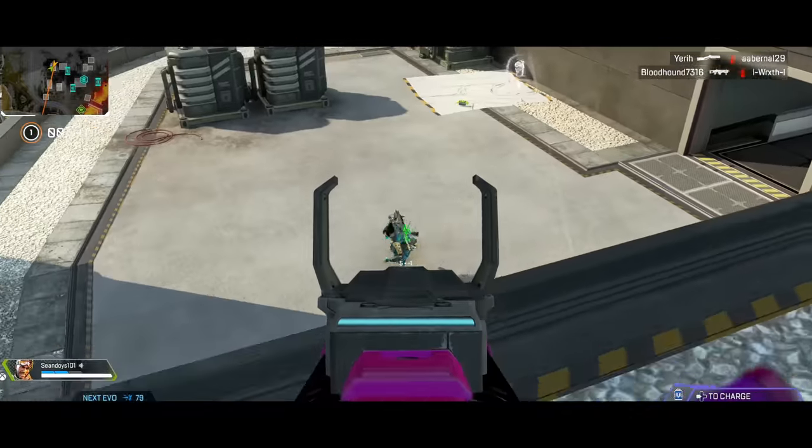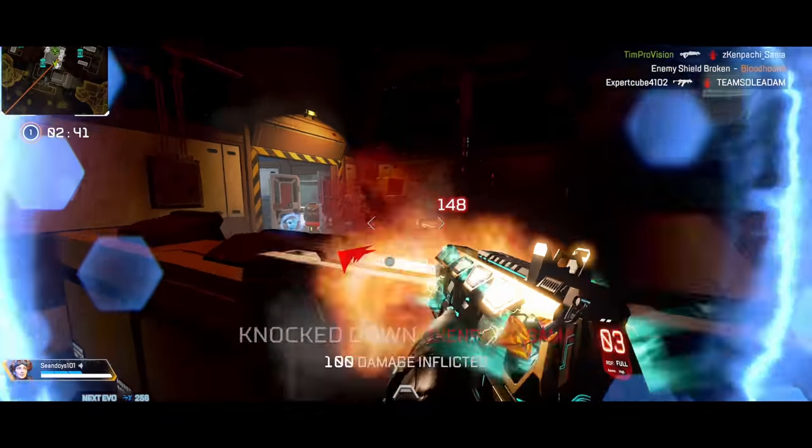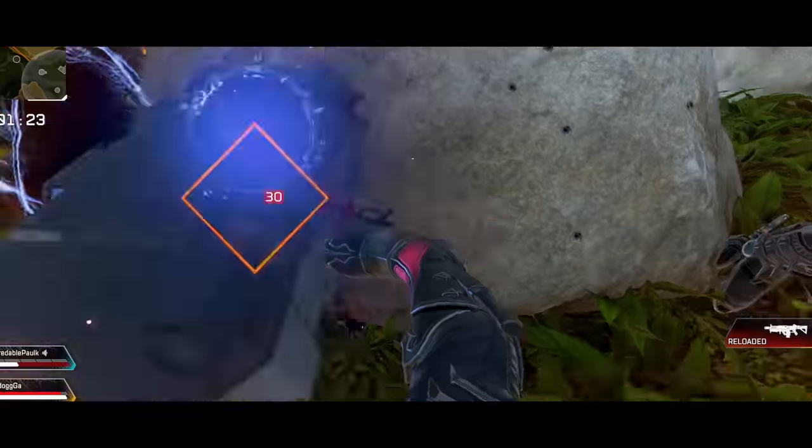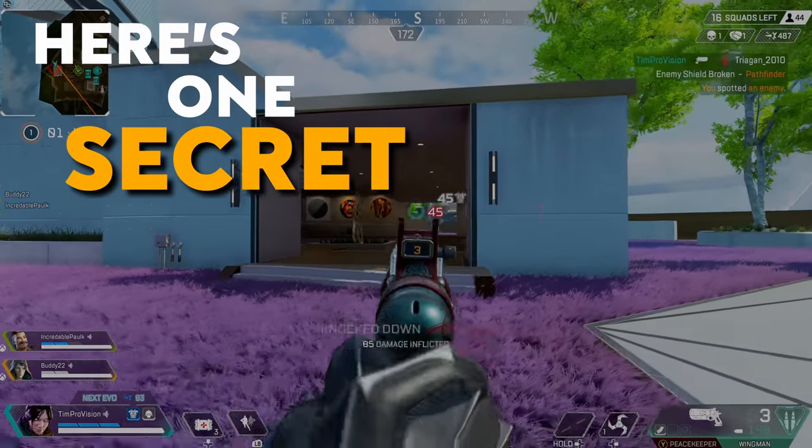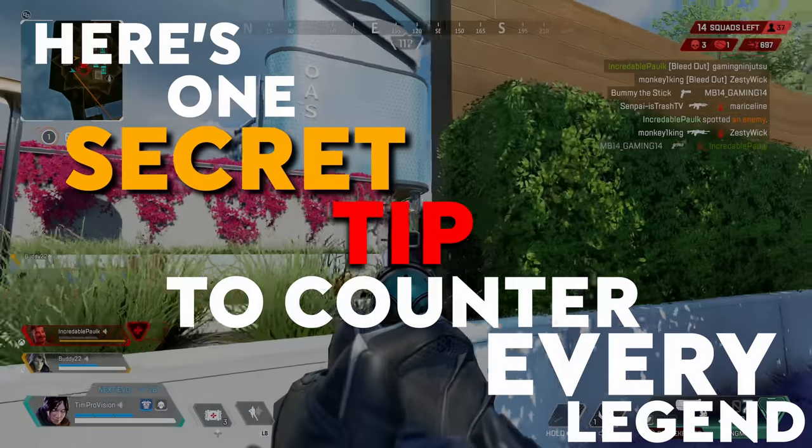Knowledge is power in Apex, and being able to shoot is great, but we all can't do that. So if you are really looking to outsmart and outplay your opponents, you need to know how to play against them. Here's one secret tip to counter every legend in Apex Legends.